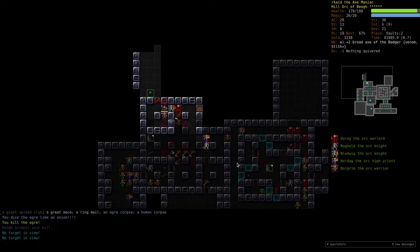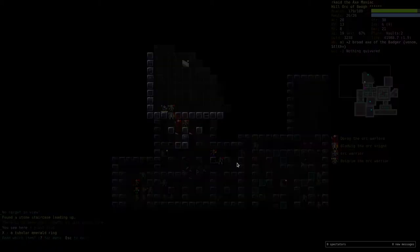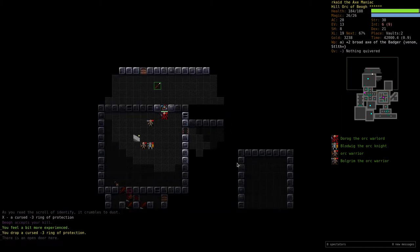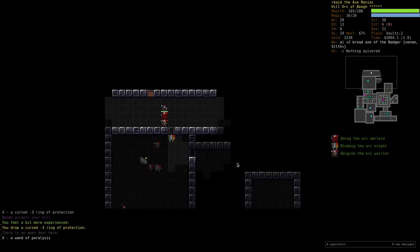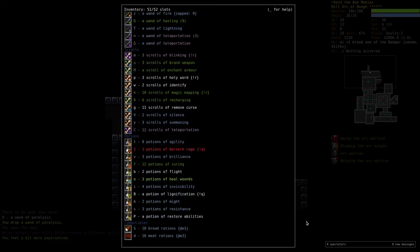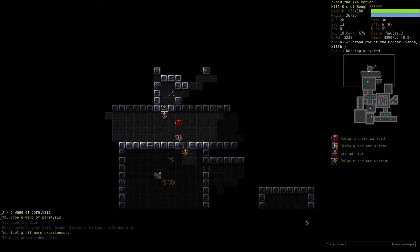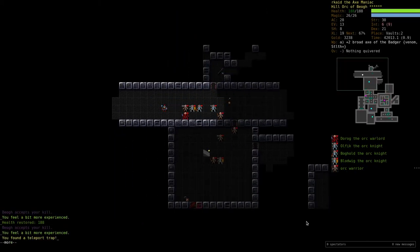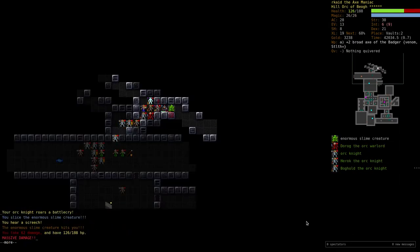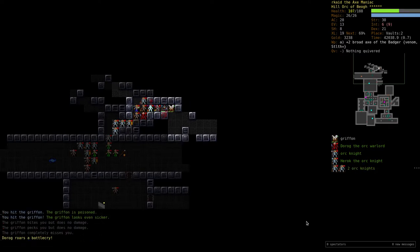There's a ring — let's identify it. Cursed minus three ring of protection, okay, I'll drop that. Mind of paralysis — yeah. I'm running low on slots. Come on, take him out. Took me some damage but okay.